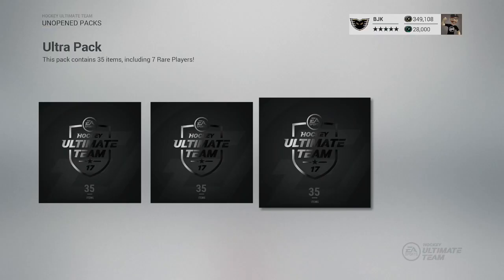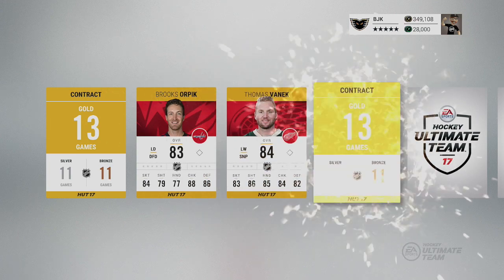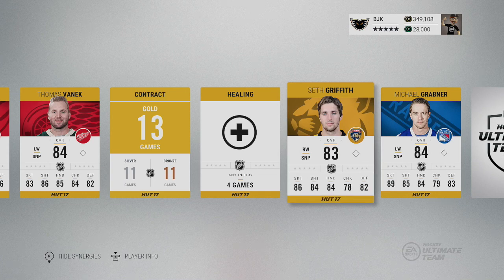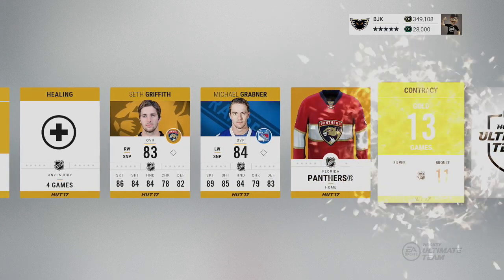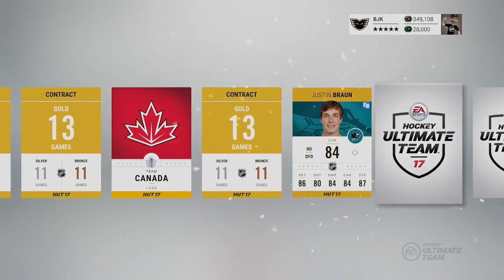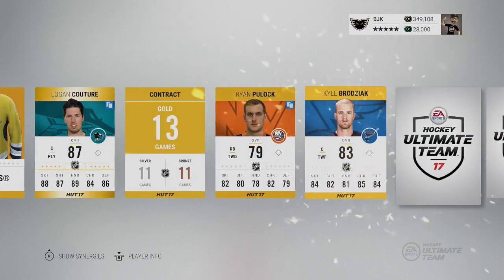Two packs down. We did pull a Team of the Week Kevin Fiala in that last pack and an 87 Ryan O'Reilly. We're still looking for some high-end overall cards here, as well as some of the new cards — we've definitely been pulling some new cards, which is nice to see. There's Seth Griffith on the Florida Panthers — another new one — with 88s all across the board for his skating stats. I'm just glad they made their skating stats usable; the more usable the card, the more people will use them, and they're going for crazy prices.